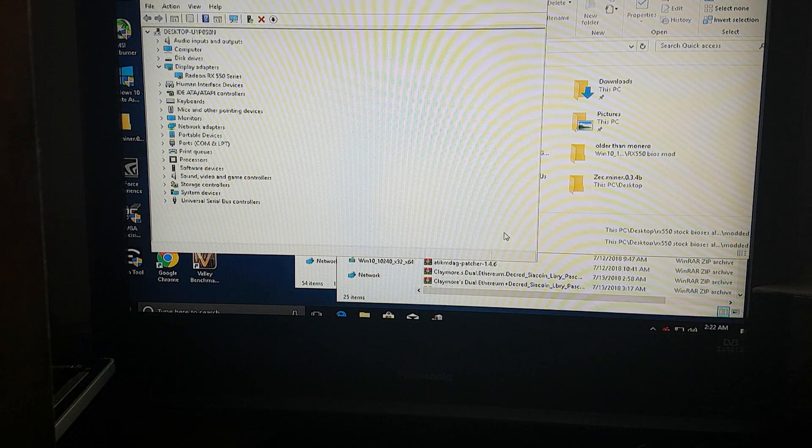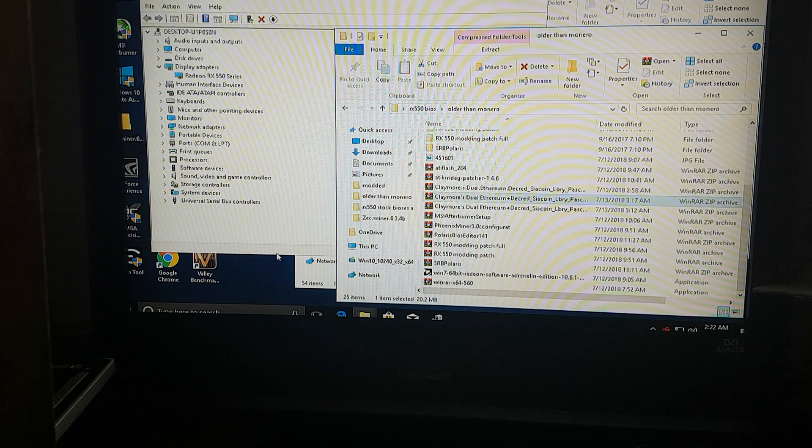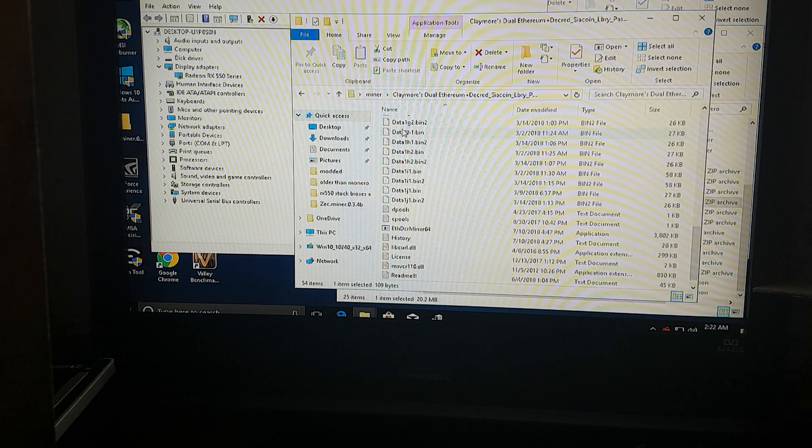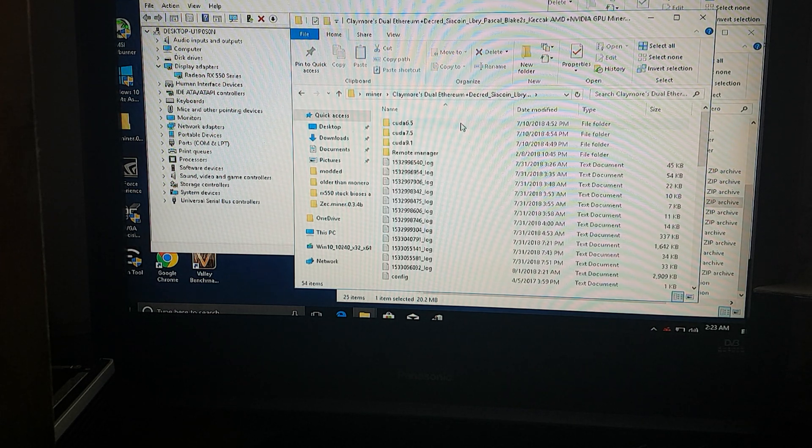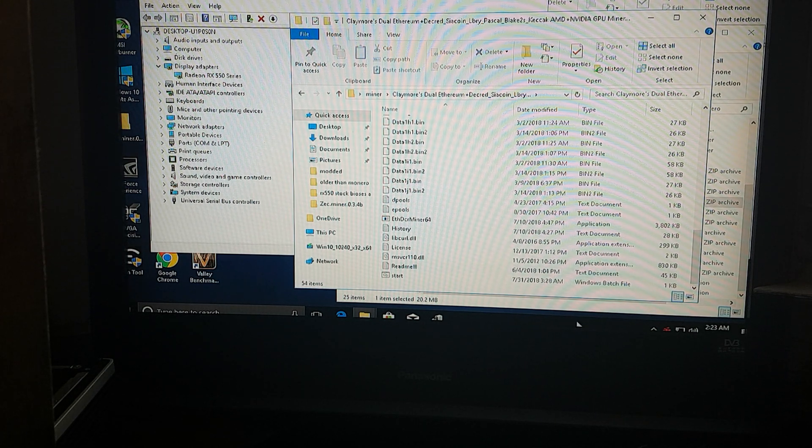Let me show you the miner I'm using: it's Claymore Dual Ethereum version 11.9. I will put the link in the description along with all the other applications I'm using, including the miner, drivers, and everything — so make sure you check the description. If you start the miner right after installing the driver, you will get something like 8.7 megahashes per second, which is pretty bad.